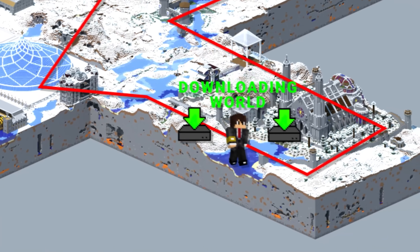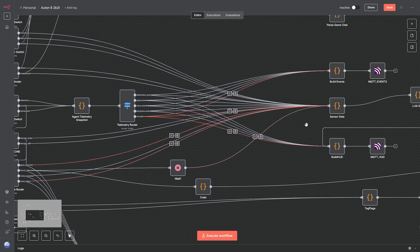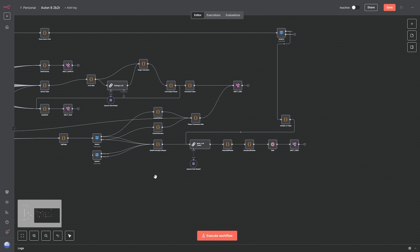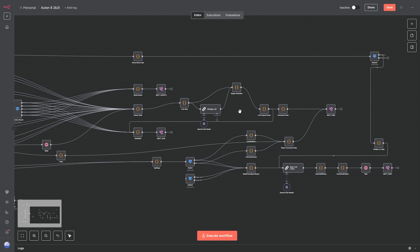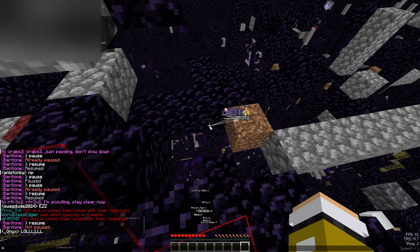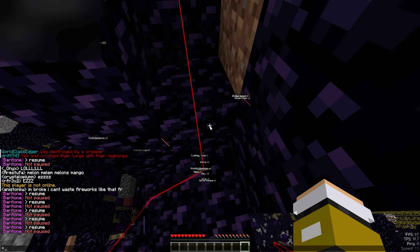I want to give you one final example. Imagine using the included AI tools to create a feedback loop that essentially gives an AI agent like ChatGPT full control over a Minecraft account. I've actually spent a few hours making a workflow for this, and my next video, if everything goes to plan, will be entirely about ChatGPT playing on 2b2t, which I think is a pretty funny idea.